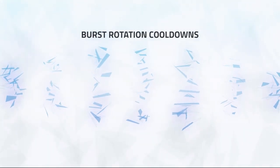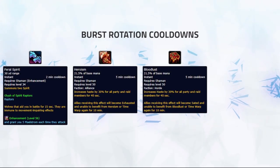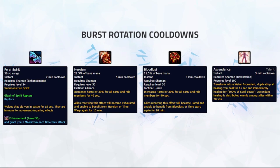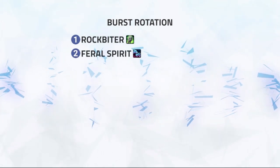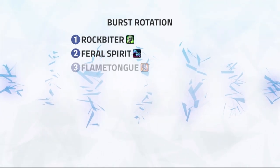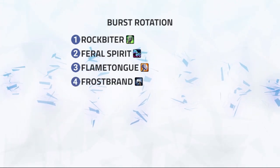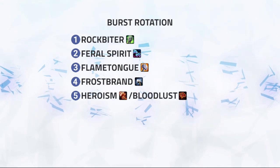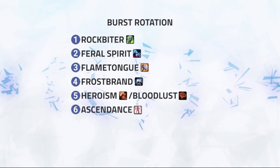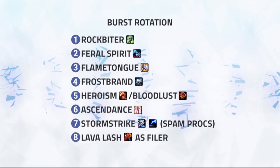When it comes to your burst rotation, this is where you'll be using Feral Spirit, Heroism or Bloodlust, or even Ascendance in order to deal magnificent damage to enemy targets. Your rotation will be: 1) Rockbiter, 2) Feral Spirit, 3) Flametongue, 4) Frostbrand, 5) Heroism or Bloodlust, 6) Ascendance, 7) Stormstrike, and 8) Lava Lash as filler.